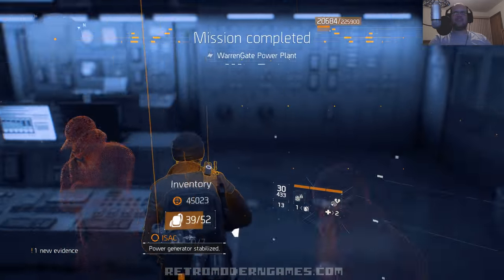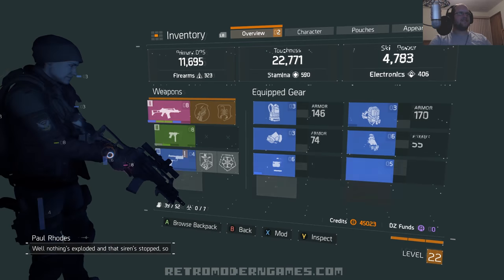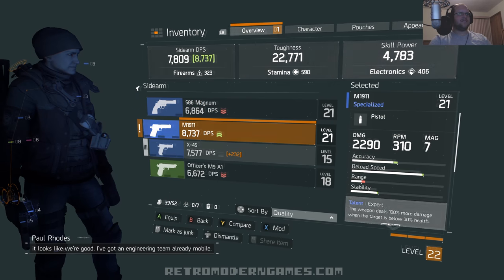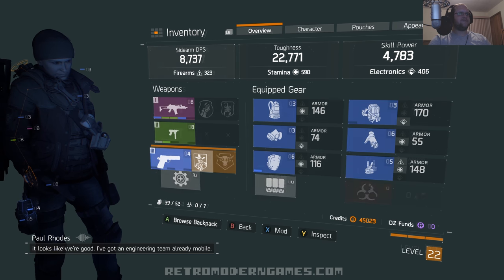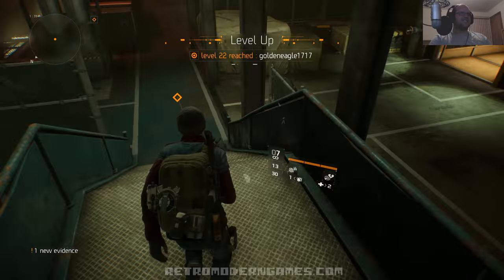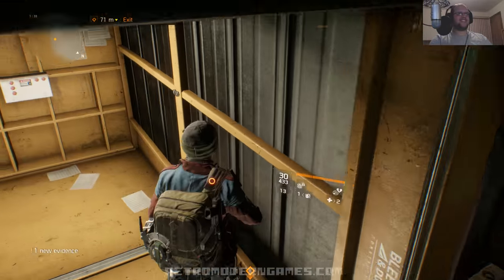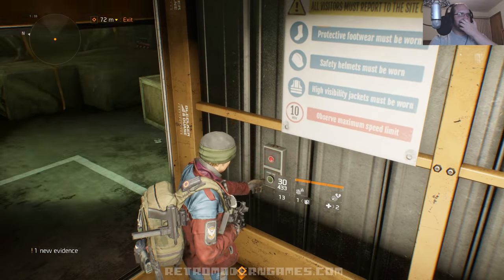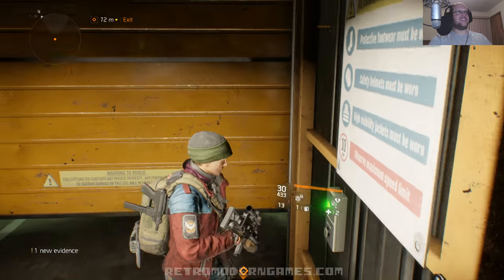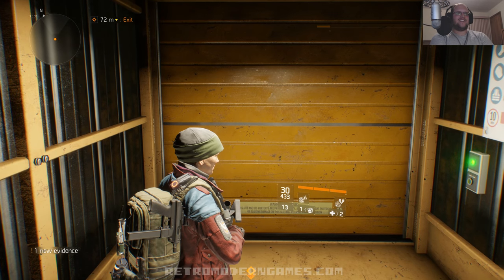Alright, we should be complete. And we leveled up. Nothing's exploded and that siren stopped, so looks like we're good. I got an engineering team already mobile — they can finish up at the plant. Got a better pistol. I guess let's go do that level 20 mission now, or maybe we'll head back to a safe house that's nearby it, unload some stuff and then go do it.